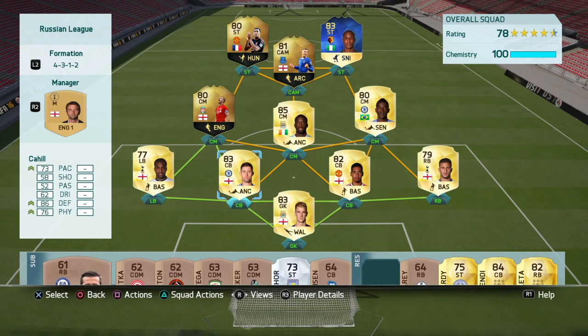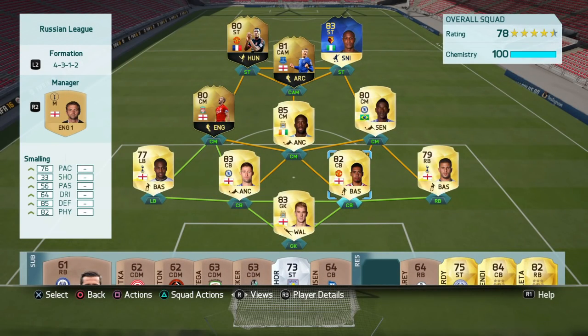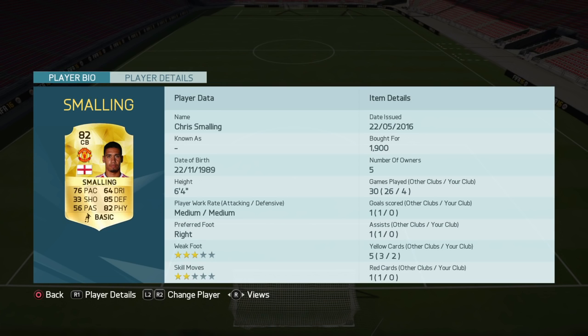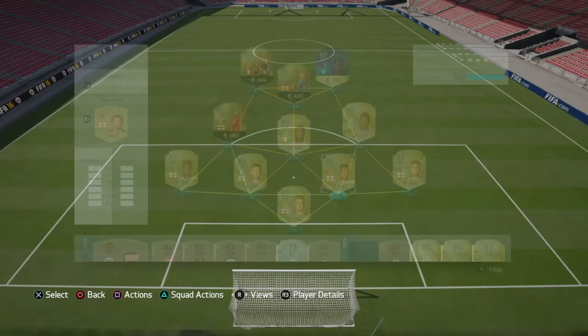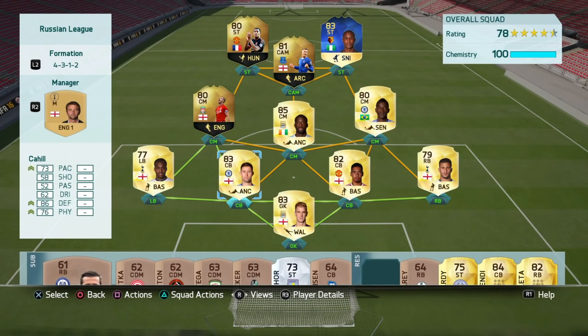Moving on to centre-backs, I have Gary Cahill and Chris Smalling — the two England centre-backs. I've actually got an all-English defense, I only just realized! Chris Smalling has 76 pace, 85 defending and 82 physical — very fast defender and very tall, so he's going to win everything in the air. Gary Cahill is not as fast but a very good centre-back: 86 defending, 76 physical, and six foot four.